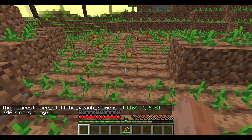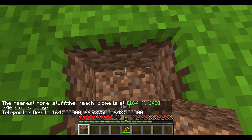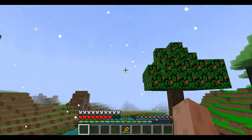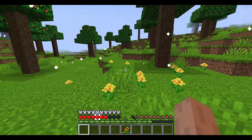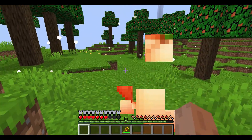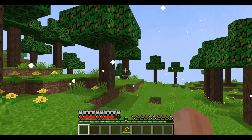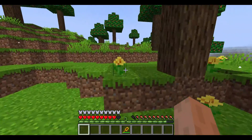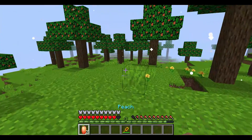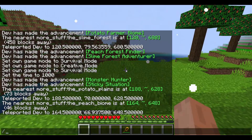Next we go to the peach biome, which is very close by. This is the peach biome — right next to the slime forest and the potato biome. All these peach trees are simple, like actual wilderness. I use the end rod particle for ambience — it makes it look more fairy-ish, which I thought was a nice touch.